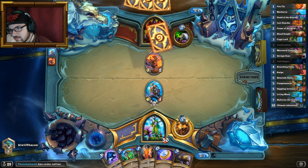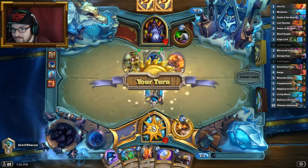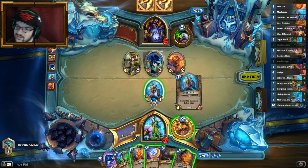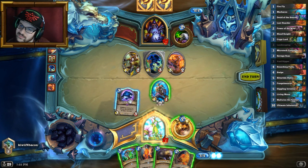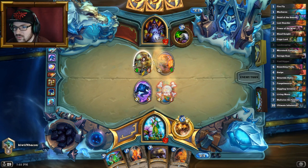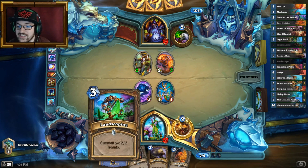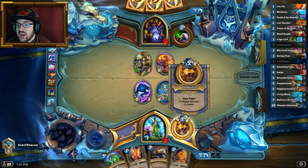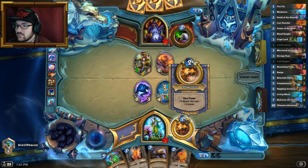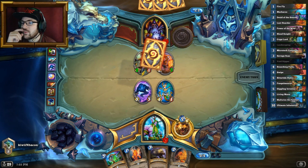Okay, wow. So what if I just Void Ripper here, trade, and then I can just kill the taunt. He's got a 2/3 and a 2/1. I get to either play Loot Hoarder and a Firefly, or Landscaping — either way is quite good for me. I think Loot Hoarder slash Firefly is a bit better next turn because we need the draw and we want stuff to trade with.